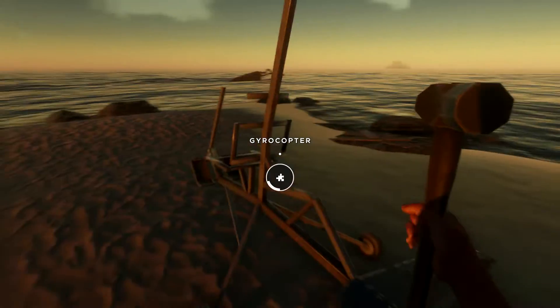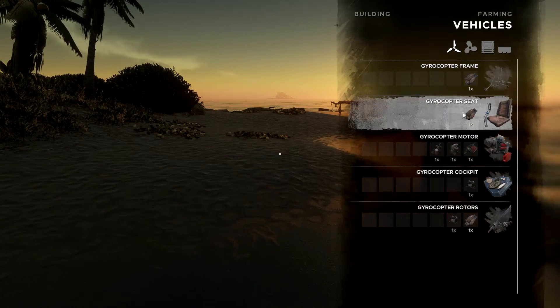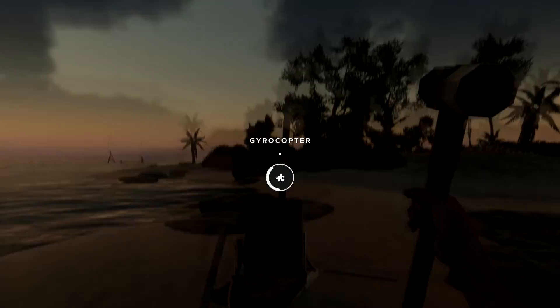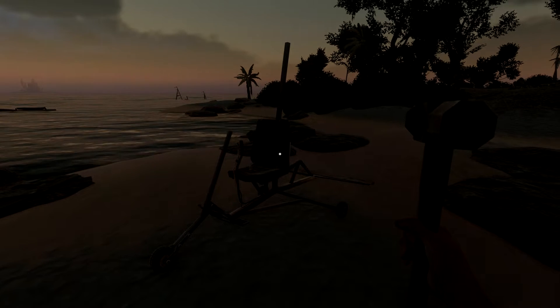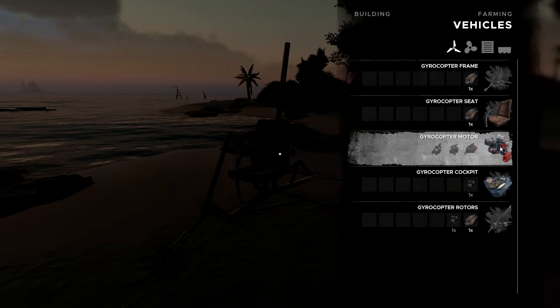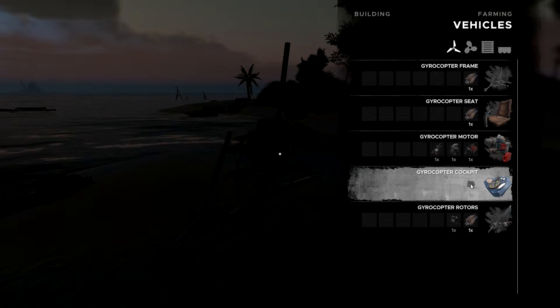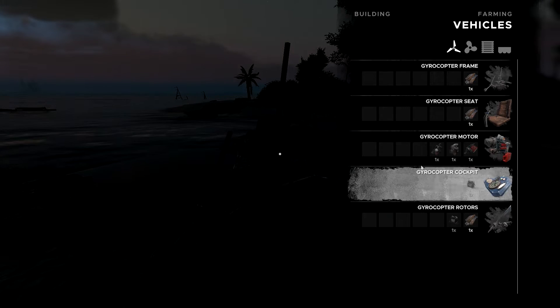Oh, puzzle parts — I need more. Oh that's the frame, that's actually really nice. The seat. Perfect. That looks very very nice actually. What we need here — cockpit. What is this? Vehicle electrical part. Rotors — we have the part but we need electrical parts again. That needs a lot of stuff actually.